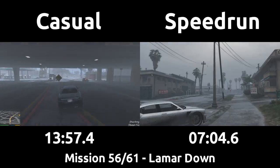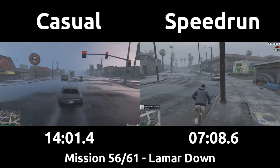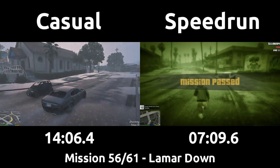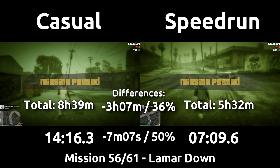The speedrun carries the speed onto Lamar's street and to the marker, and that will end the mission, with the speedrun taking 7 minutes and the casual nearly exactly double that at just over 14 minutes. So thanks to the faster driving and boosting, the more direct routing to and from the mission up north, and skipping basically the entire shootout, saving half of the time over such a long mission is a big improvement for the speedrun.